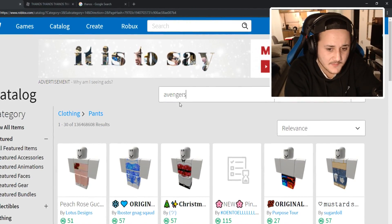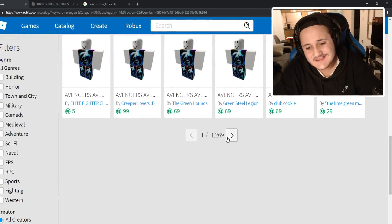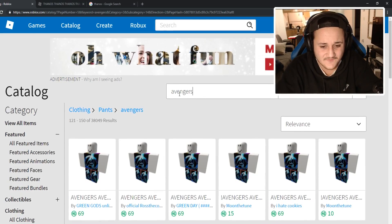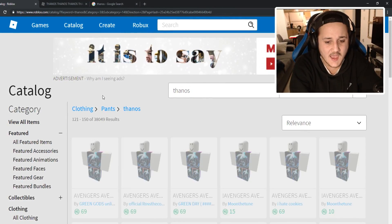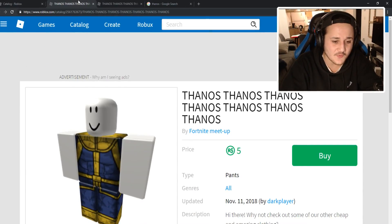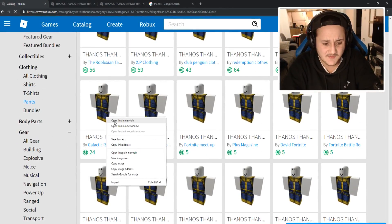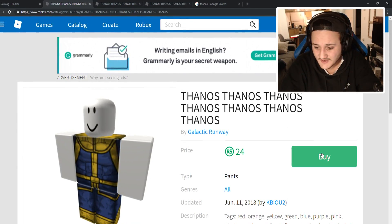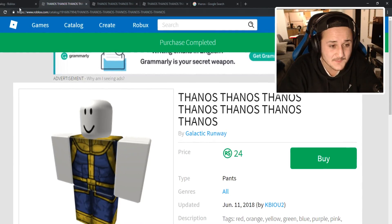Now I'm wondering if we type Avengers. Let's type Avengers and see what we can find. Sure enough, the Avengers results are not very good — it's just like an Avengers fan shirt. So we're going to type Thanos here, and luckily enough we got a 5 Robux one. But since you guys are going to call me a cheapskate, we'll buy the 24 Robux one from Galactic Runway. Let's go ahead and buy it.